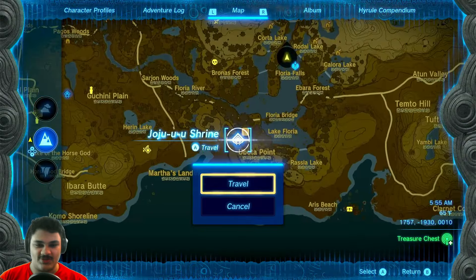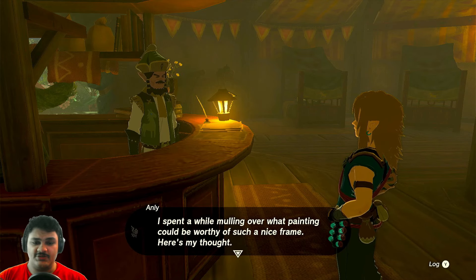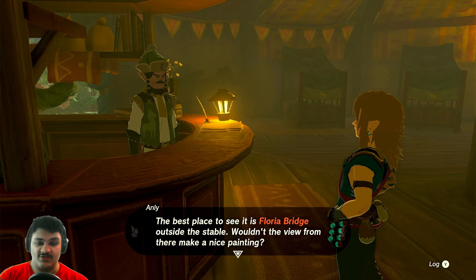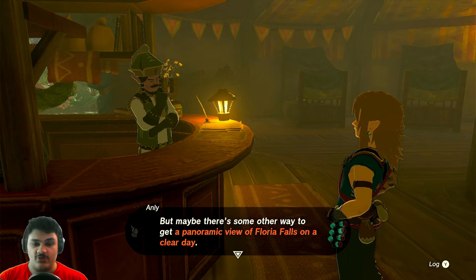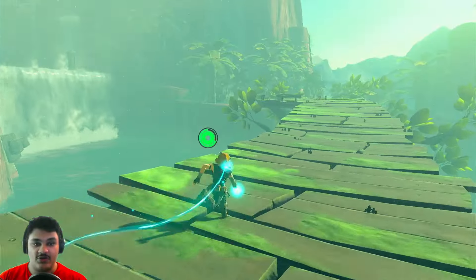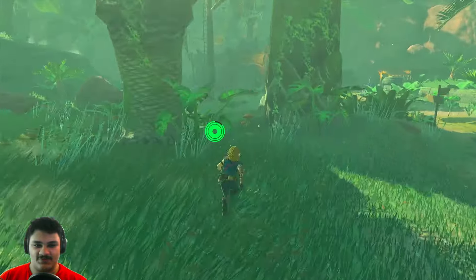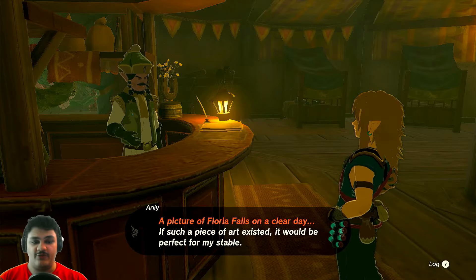Alright, where's the next stable? Lakeside Stable. This is like a more fun version of the memory quests from Breath of the Wild — those were really frustrating, having to find locations. For Lakeside Stable I choose this outfit. 'I've been mulling over what painting could go here. When it's clear out — which granted isn't often around these parts — you can get a beautiful view of Floria Falls. The best place to see it is Floria Bridge outside the stable. Problem is I can't leave the stable unattended, and it's rare that the weather is clear enough. If someone brought me a picture, I'd be able to paint a copy.' I never knew you can hear monkeys in the Faron region even though they don't exist in this game.